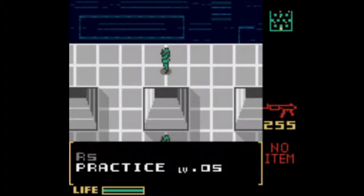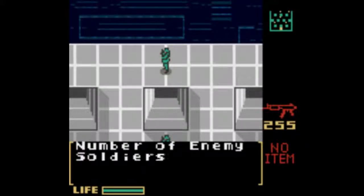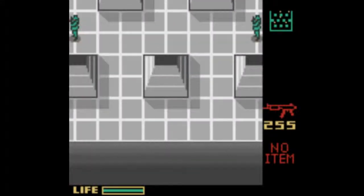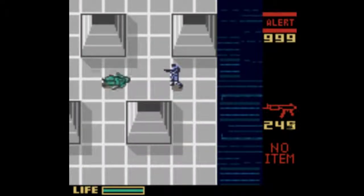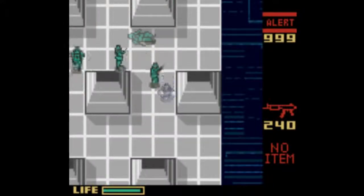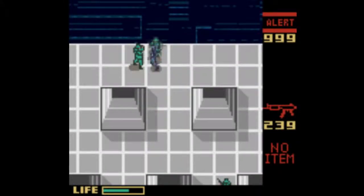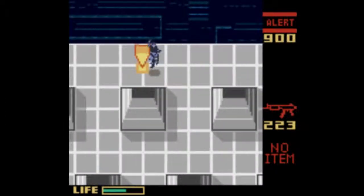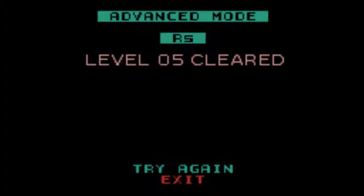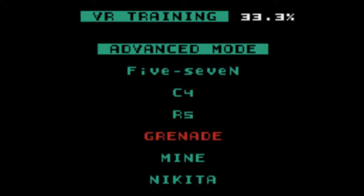Advance Mode, R5 — Practice Level 5. Neutralize all enemy soldiers and head for the goal. Number of enemy soldiers: 5. It's if they get really close to you and just start beating you with the rifle butts — that's when things get really iffy. So let's do some grenades.